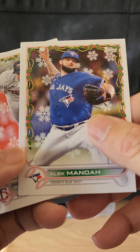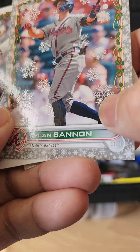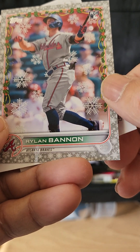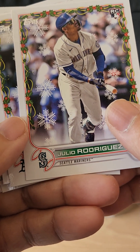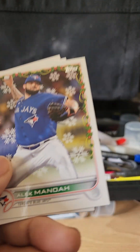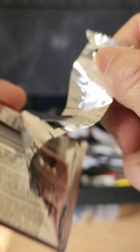Pack eight: we have Alex Manda, a rookie card of Royce Lewis, Max Fried, Arenado, and another snowflake embossed card — you can feel it different from the rest of the card. Ryland Bannon, another Mike Trout, and a rookie card of Julio Rodriguez — nice! Got Bobby Witt, Julio Rodriguez, Sean Murphy. Also got a Pena and Bobby Witt Jr., so nice box — this box is a success.